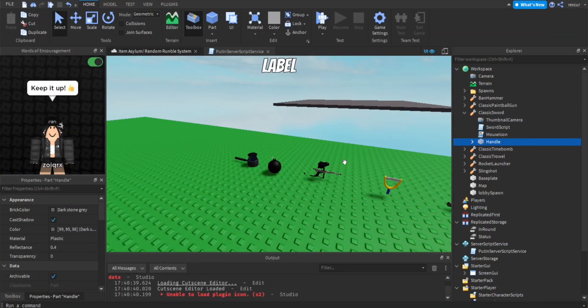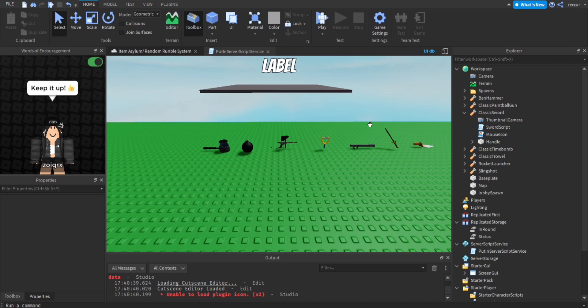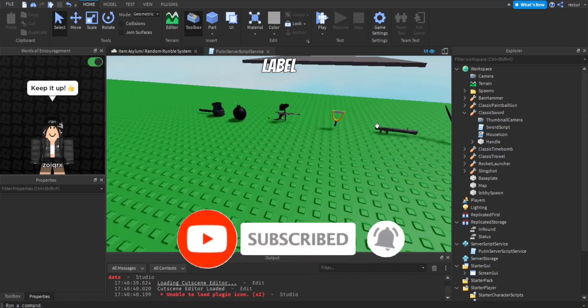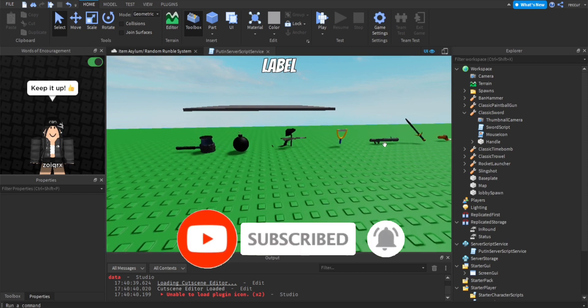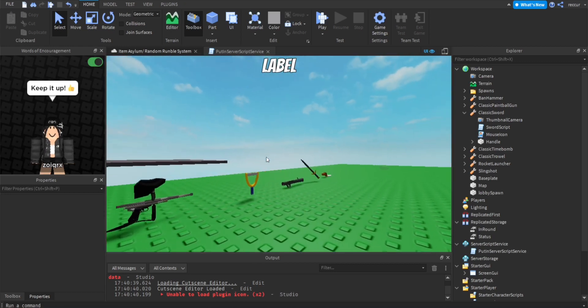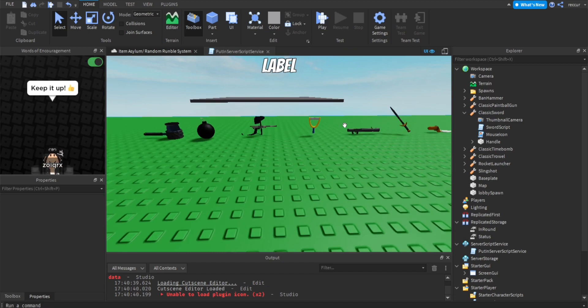We are back with another Roblox Studio tutorial. Today we are going to be making an item asylum slash random rumble type of game system. The idea is whenever you use a round system — a round-based free-for-all game — every time a player respawns in a round, they get a set of random weapons. So this is what we are going to be doing today.